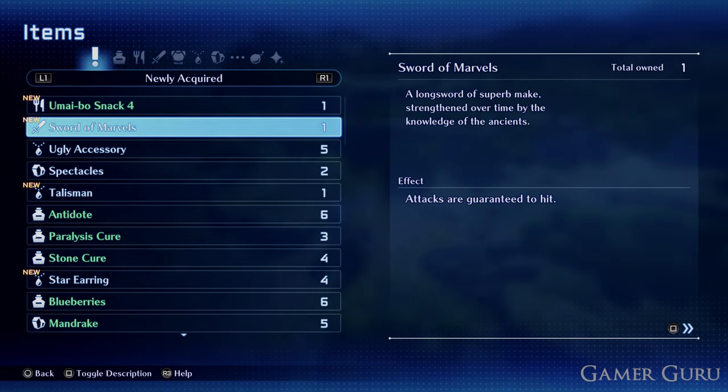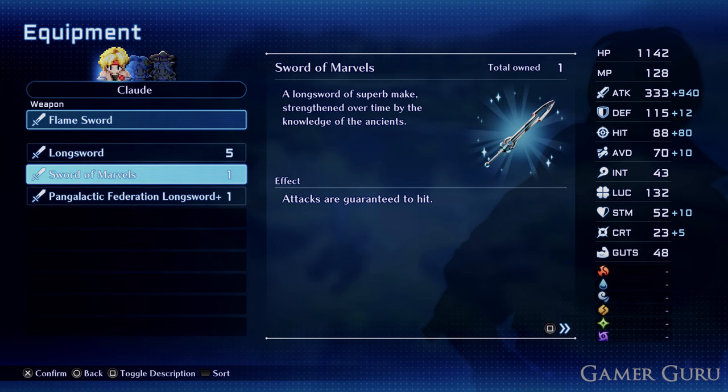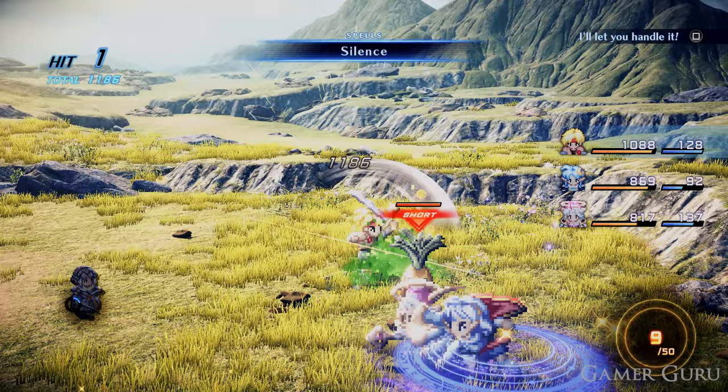Welcome back. In this video we're going to be showing you how to get the most OP weapon for early game in Star Ocean: The Second Story Remastered. This weapon completely breaks the game as it has 1100 attack damage, and you can get it right at the start of the game as soon as you get to Cross City, which is the first city you go to. Let's jump right into it.